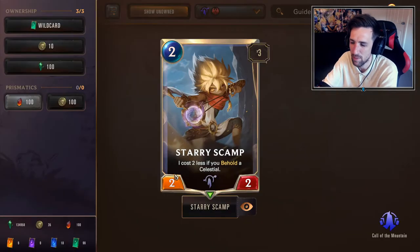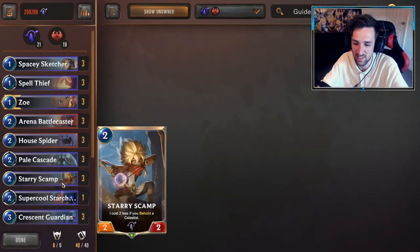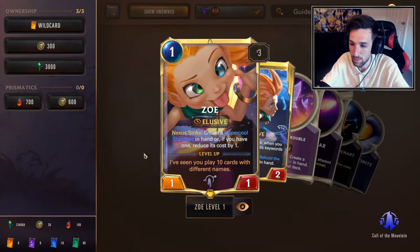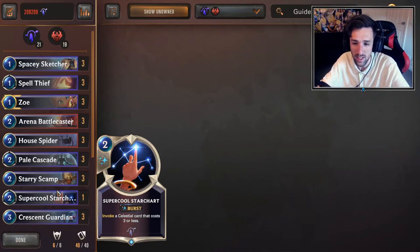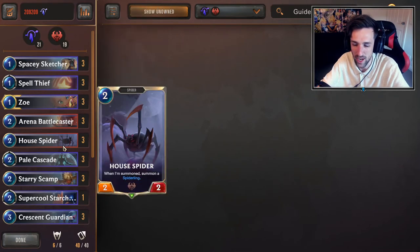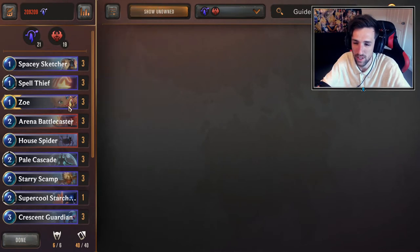There are some niche scenarios where Stary Scamp will not be the best keep, even though it's a powerful tool for activating Celestial synergy. I've found Stary Scamp can sometimes brick your hand with less than optimal units if you haven't got a Celestial to play. Look to keep Stary Scamp if you have Spacey Sketcher in the opening hand — if you're attacking on odds you can definitely keep Zoe, or maybe you have the one Super Cool Star Chart. However, Super Cool Star Chart is not something I'd often keep even if I had a Stary Scamp. If I had one Stary Scamp, a Super Cool Star Chart, and a bricked out rest of hand, I'd probably full mulligan and look for Spacey Sketcher or House Spider. If you have Super Cool Star Chart as a one-off and maybe two Stary Scamps, there might be an argument for keeping those, hopefully with a one drop in the opening hand as well.